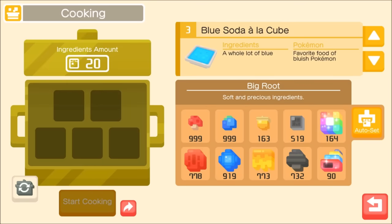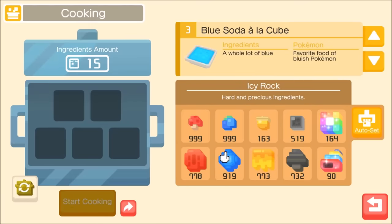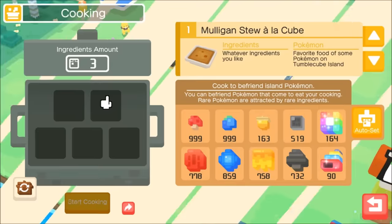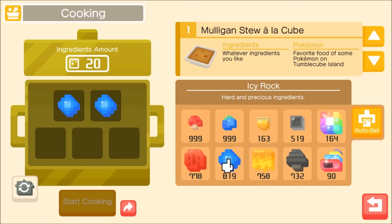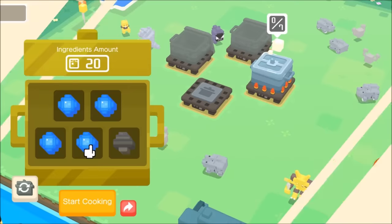Dratini evolves at level 40 and 55, so for a Dragonite you'll need a level 50+ Dratini. I recommend trying the silver cooking pot — it won't drain all your resources but it is a big investment. There's also an argument for the gold cooking pot: you get so many more levels, potentially a level 95 Dratini right off the bat, just a couple of evolutions and you almost have a level 100 Dragonite — costing only 25 more precious ingredients. It really comes down to how many spare ingredients you have.